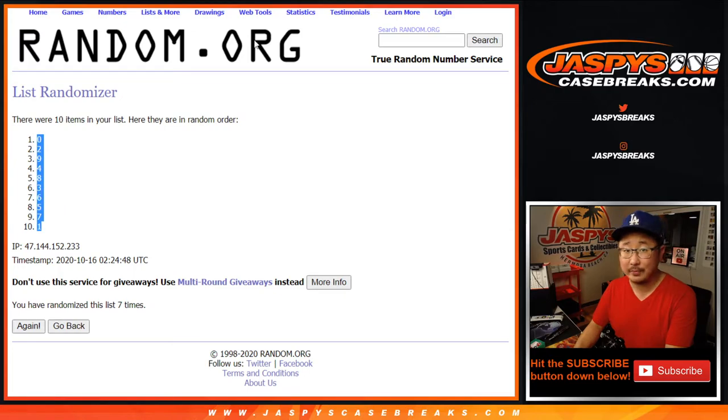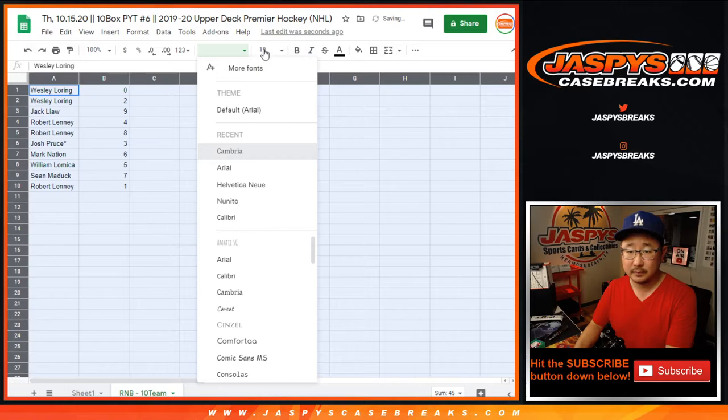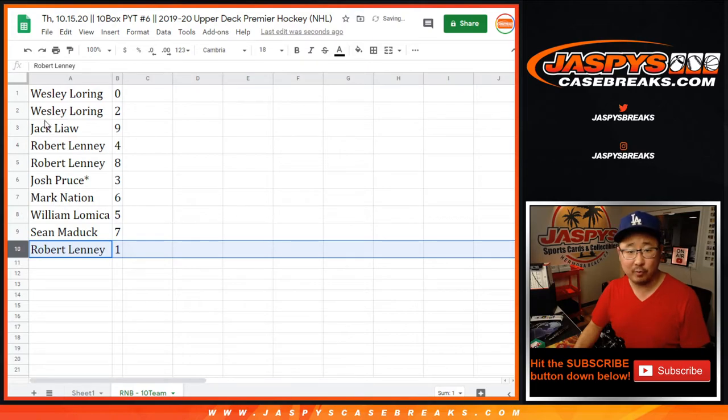Remember, zero gets you any and all redemptions for those 10 teams, including one-of-one redemptions. But Robert, you'll still get any live one-of-ones.